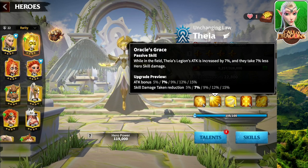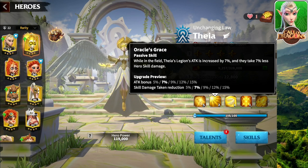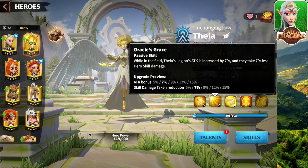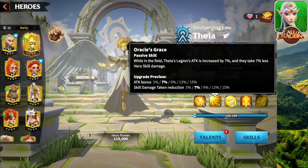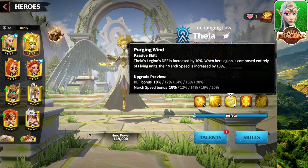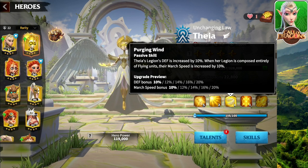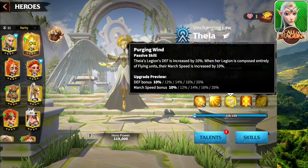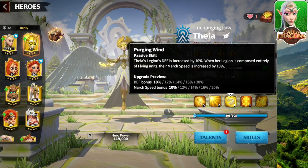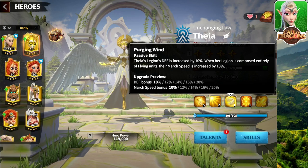Going over to the second skill: while in the field, Thea's Legion attack is increased by 15% and they take 15% less hero skill damage — a very good defensive hero. When we go to the third skill, Purging Wind, Thea's Legion defense is increased by up to 20%. When her Legion is composed entirely of flying units, their march speed is increased by 20%. So you get that 20% march speed with Flying Eagles, Celestials, or the Wyvern Riders.